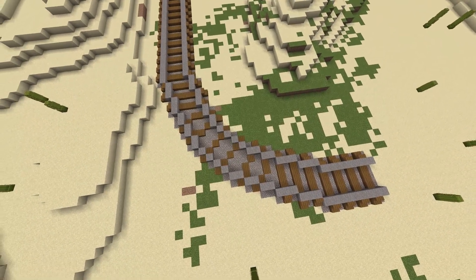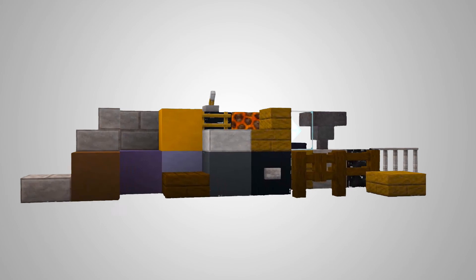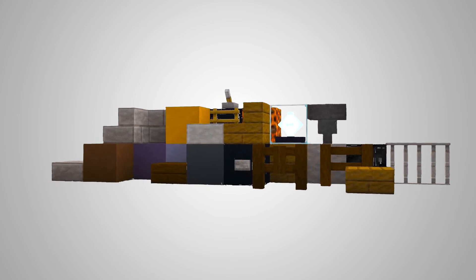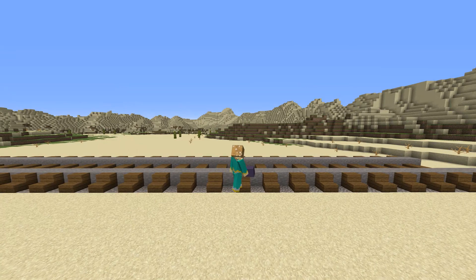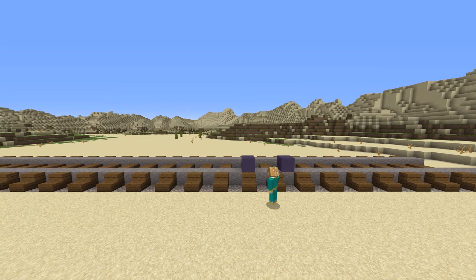Now we are going to go into the best part of this tutorial: the steam locomotive. I'm going to be using a lot of different blocks for this build, but I'm going to select specific colors to use as my primary and secondary colors. I'm going to be using dark blue terracotta as my primary color and light blue terracotta as my secondary. You can go ahead and select your own primary and secondary colors so this engine will be whatever color you want it to be. Once you have the colors selected, we're going to take our primary color.